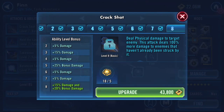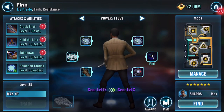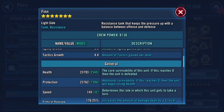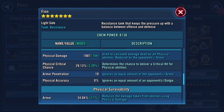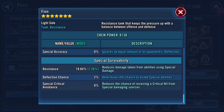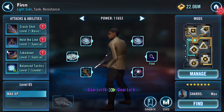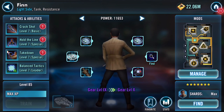The Omega ability deals physical damage to target enemy - this attack deals 100% more damage to enemies that haven't already been struck by it. I'll need some advice on who gets what, but that's my Finn done - well, as far as he's going at the moment. There's still another gear level to go. To be continued. Thanks for watching.